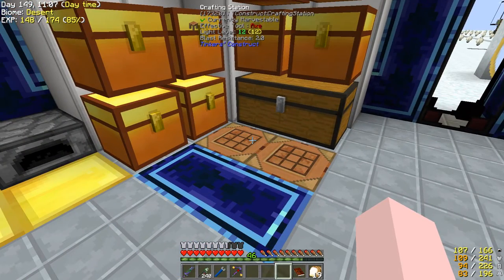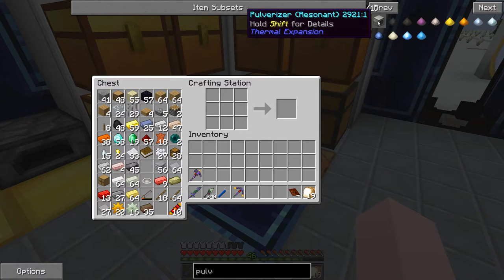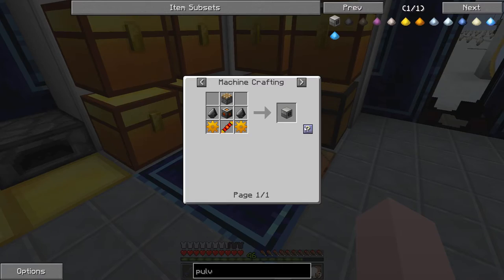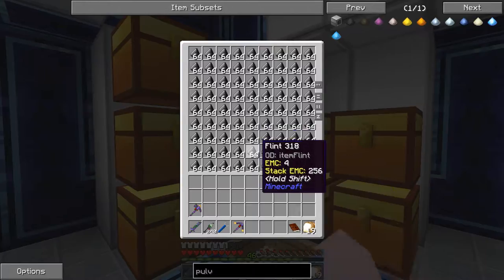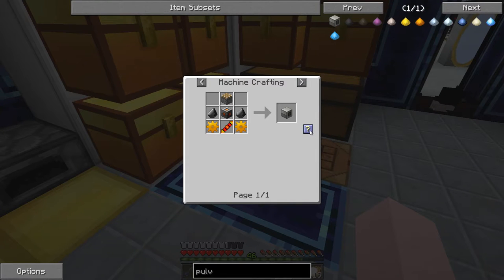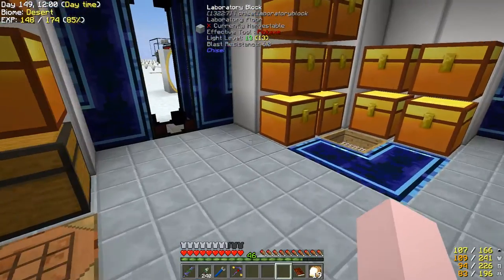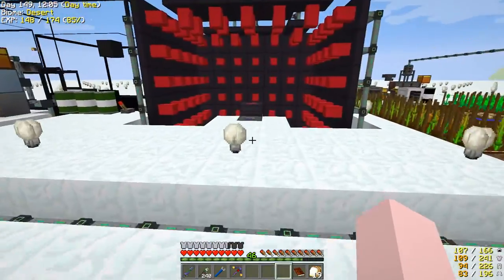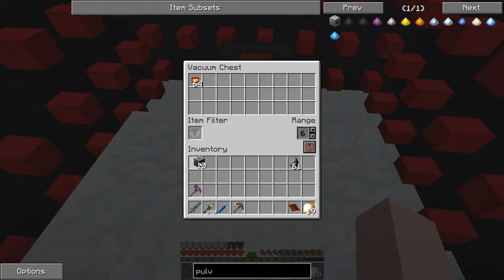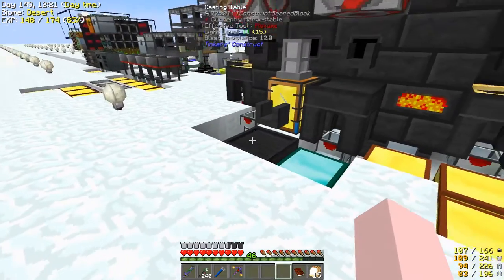Now we're getting on to making our machines. I need the resonant machine frames — I made those off camera. It takes a while for that machine to do its thing, but it's pretty fast with that many lasers. The only interesting thing was making the lumium and signalum. I already had fluid cows for the redstone, glowstone, and resonant ender.